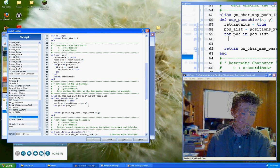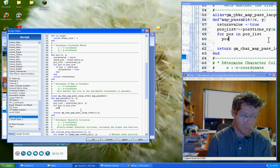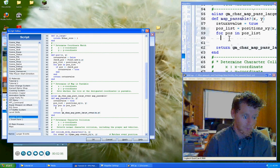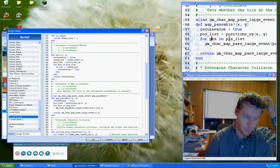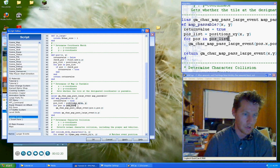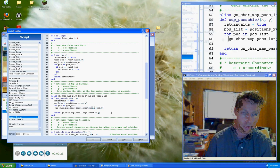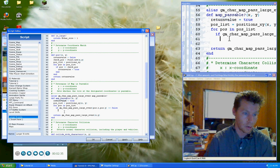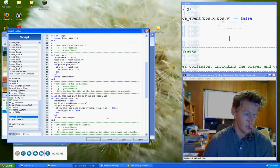So what we're going to do is say for position in position_list — we want to ask the map, are you passable at pos.x and pos.y? For the positions in which I will or could occupy in this location, are they all passable? And if that answer is false, then we're going to set the return value as false.